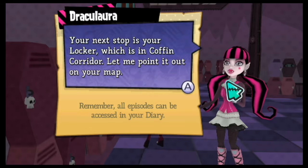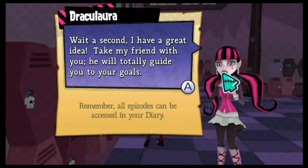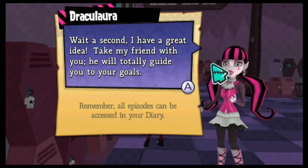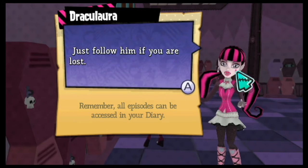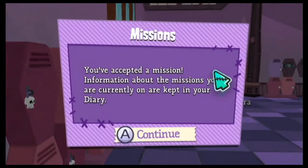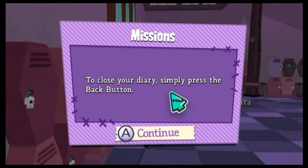'Wait a sec — I have a great idea. Take my friend with you. He will totally guide you to your goal, just follow him if you are lost.' You've accepted the mission. Information about the mission you are currently on is kept in your diary. To close your diary, simply push the back button.